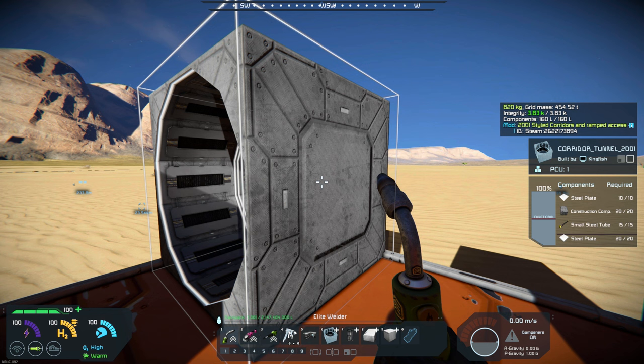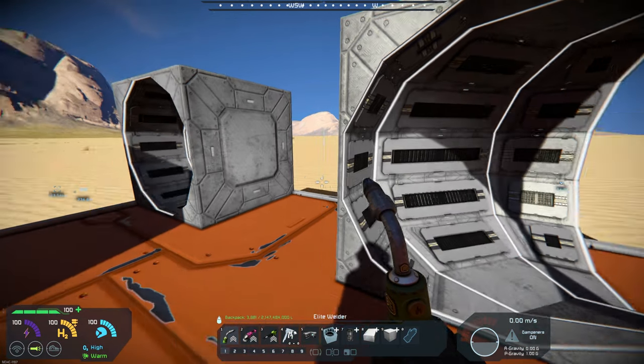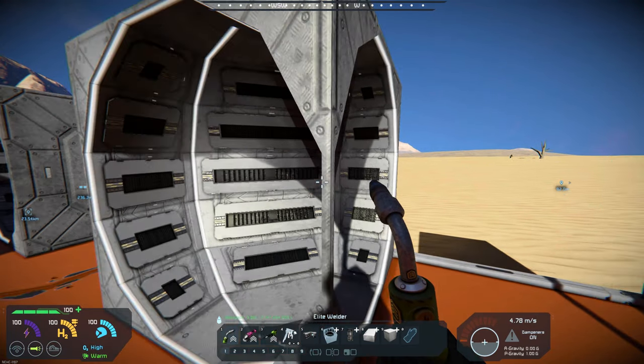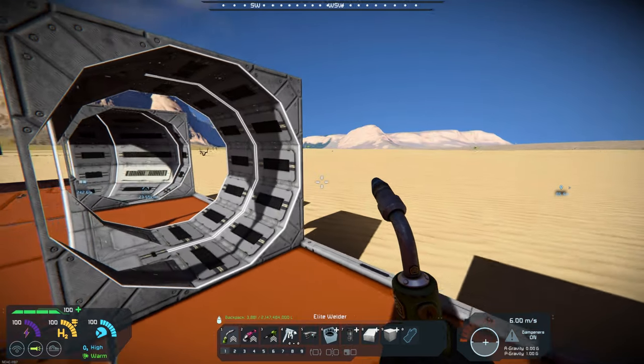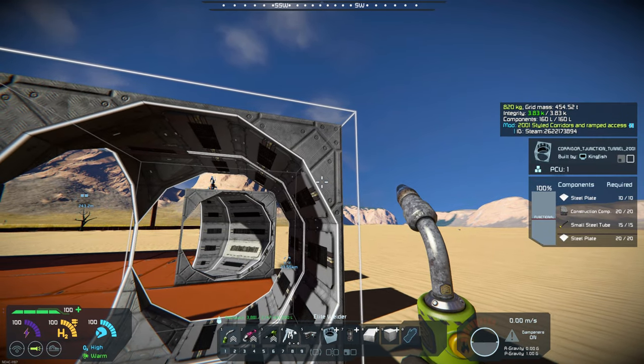Let me get here so you can kind of see what the requirements are: basic steel plates, construction components, small steel tubes. This is a regular corridor. You have a corner corridor right here — pretty much the same recipe or same required components. You have a T-junction, which is right here. Again, the same requirements.